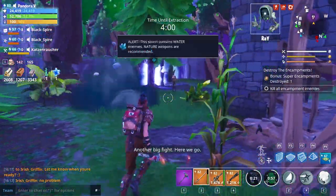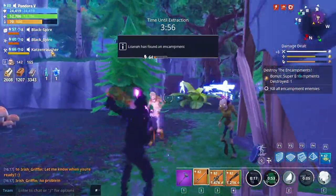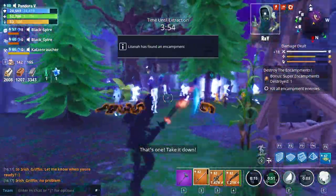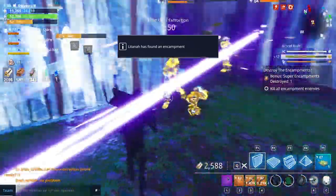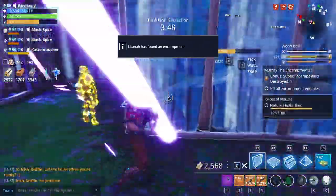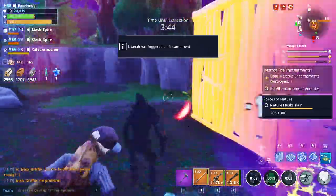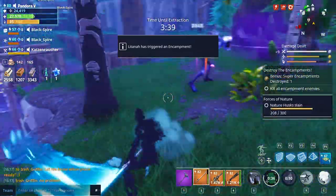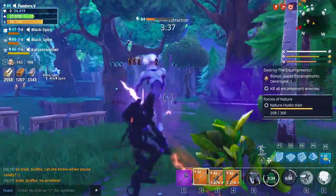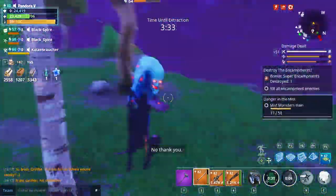I don't know if people are here to do this last encampment — feels like no one's around. We're definitely not going to do this on our own, so we'll build some sort of maze. We've got to get these two down, and the Taker.